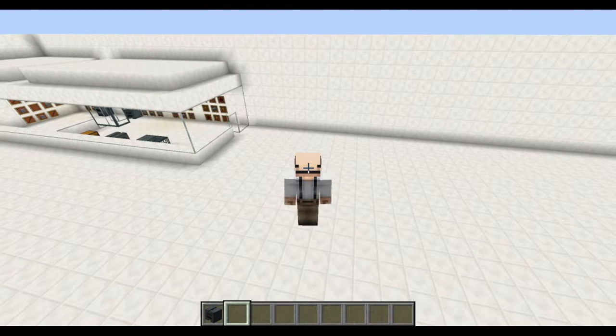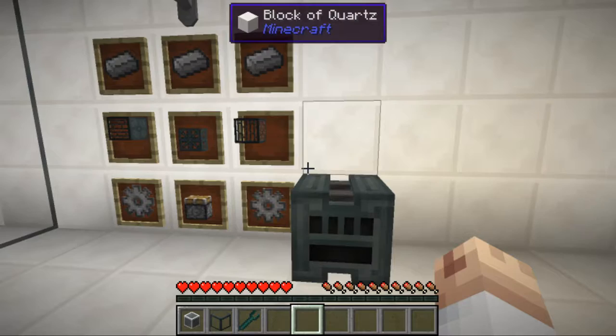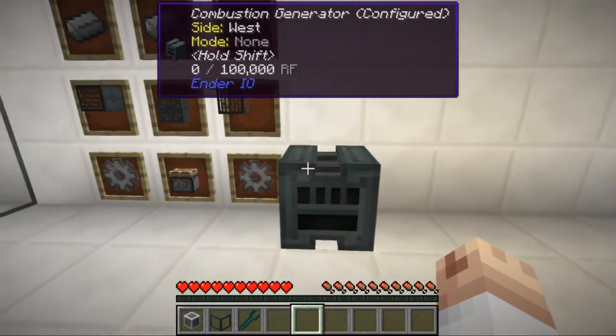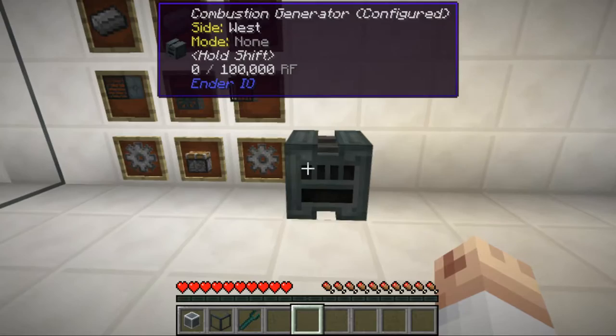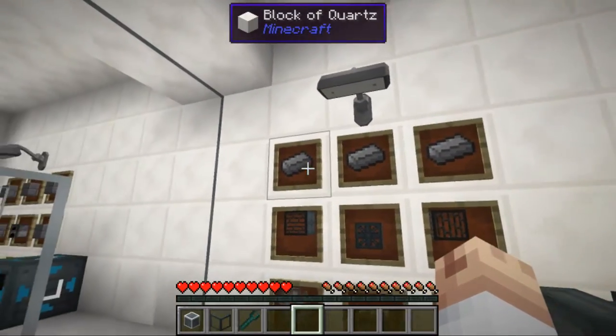How's it going everyone, I'm Luxy and welcome back to another mod spotlight. Today I'm going to teach you a short and simple tutorial on the combustion generator. In order to make a combustion generator you need three iron ingots,